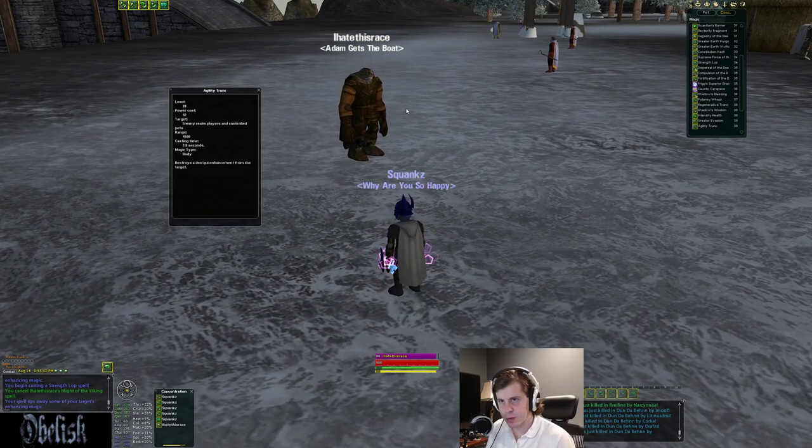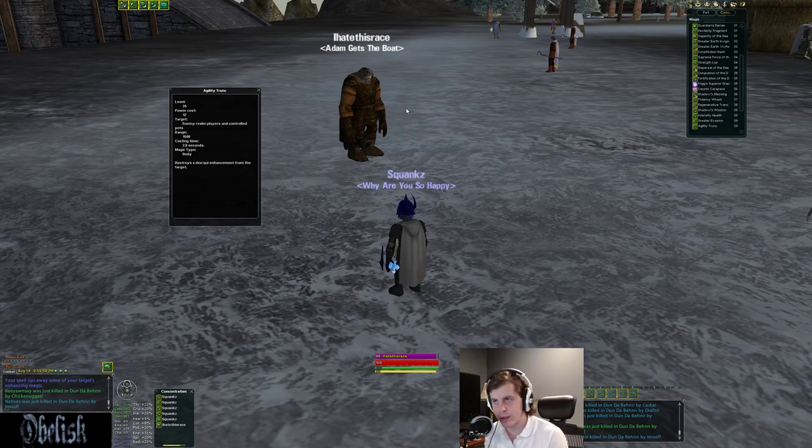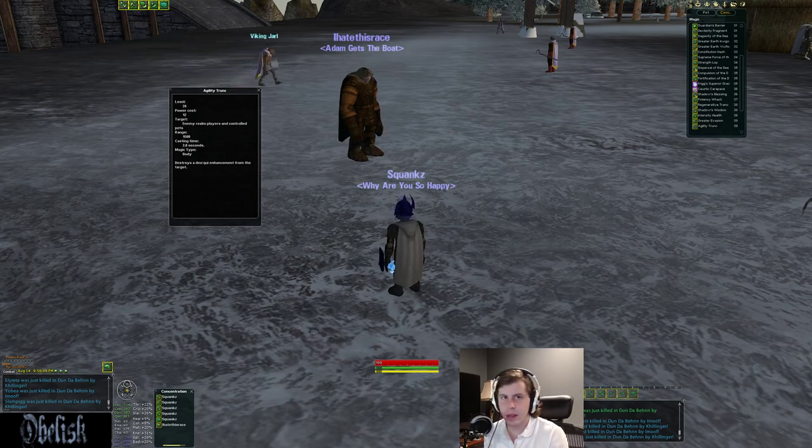A lot of people use sup pots in RVR, and sup pots have a 30-second reuse timer. If you keep shearing and making them pop sub pots, it's going to tilt them because they're having to spend all this money — maybe 500 gold a charge at going rates. They might not be able to keep up with your shears. Sub pots are Draught of Supremacy, a full buff potion — but those are shearable. Shears are great, super fast cast interrupts that frustrate opponents and clutter group communications when their clerics have to rebuff.